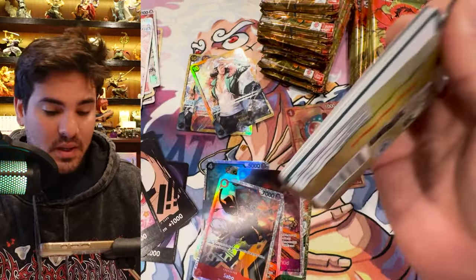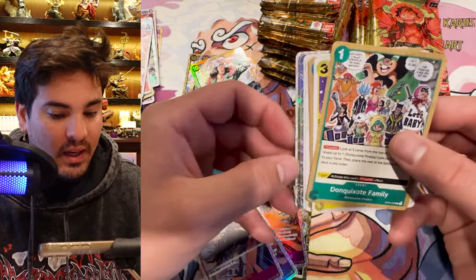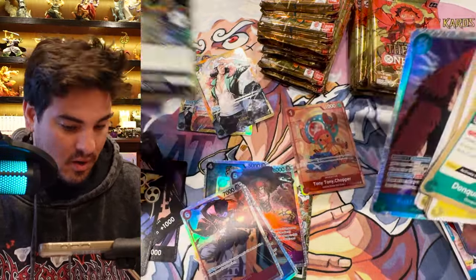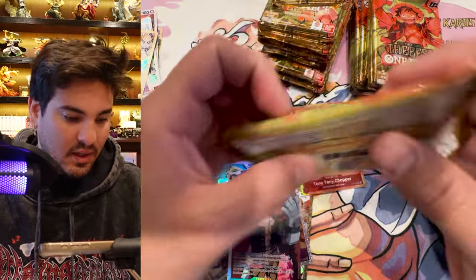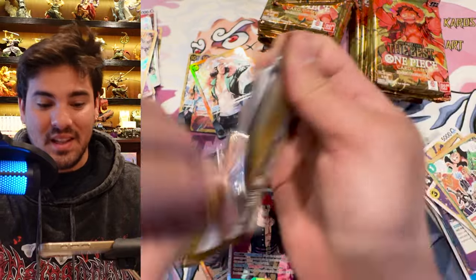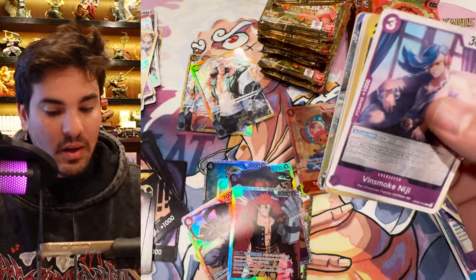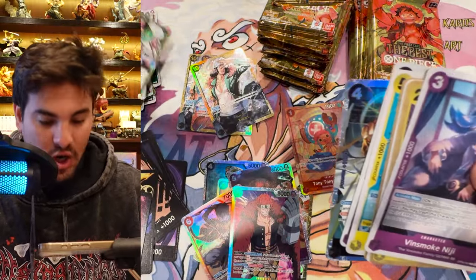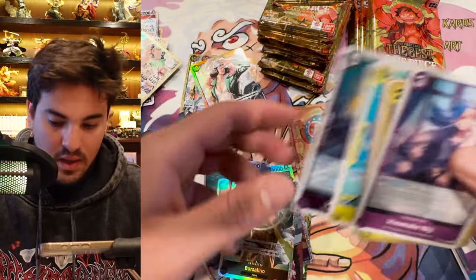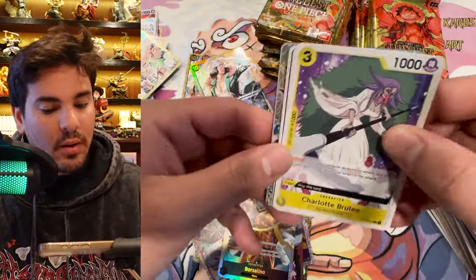Still figuring out my new studio setup situation. Only one alt art so far, and there are some kind of underwhelming alt arts honestly. A couple look very similar to the originals — like Rad Beam looks very similar, which is cool since I like the original Rad Beam art. The Shock Wave alt I just pulled is interesting. Borsalino, nice! I have basically no Borsalino cards, so it's nice to get a couple — I just use the proxies I made all the time when I'm using them.